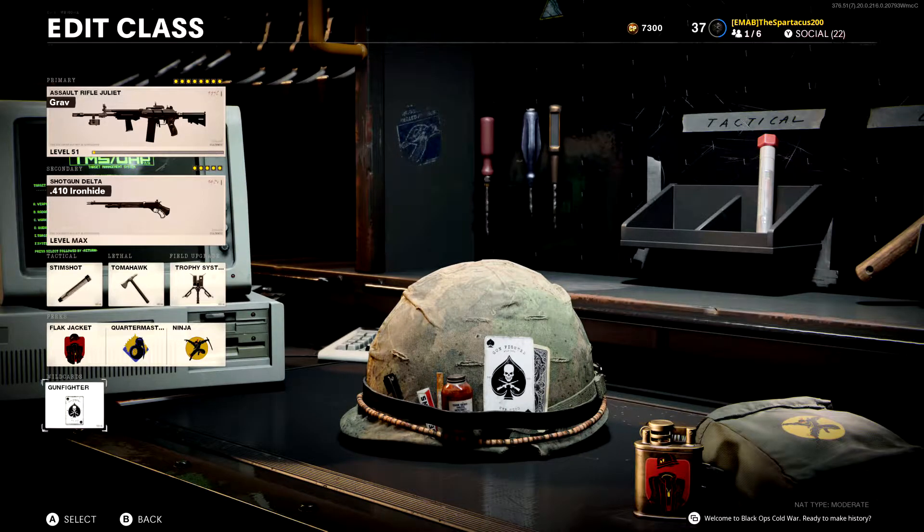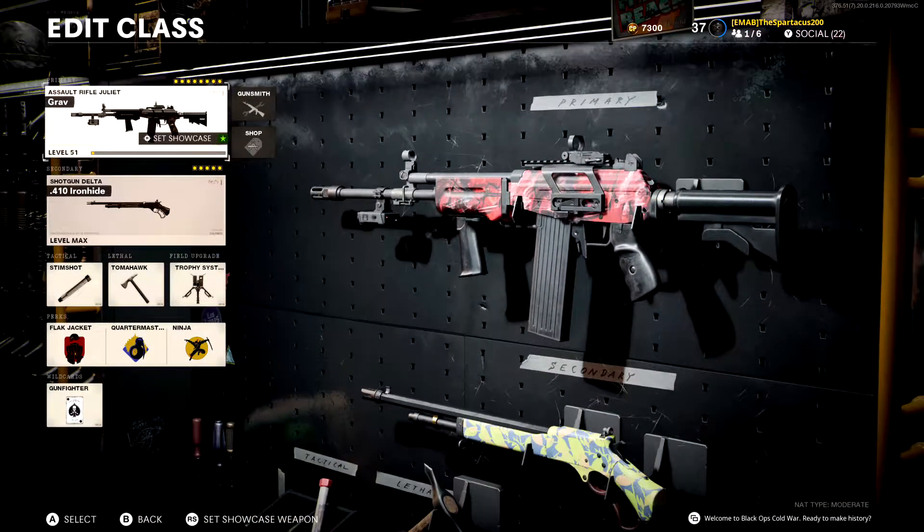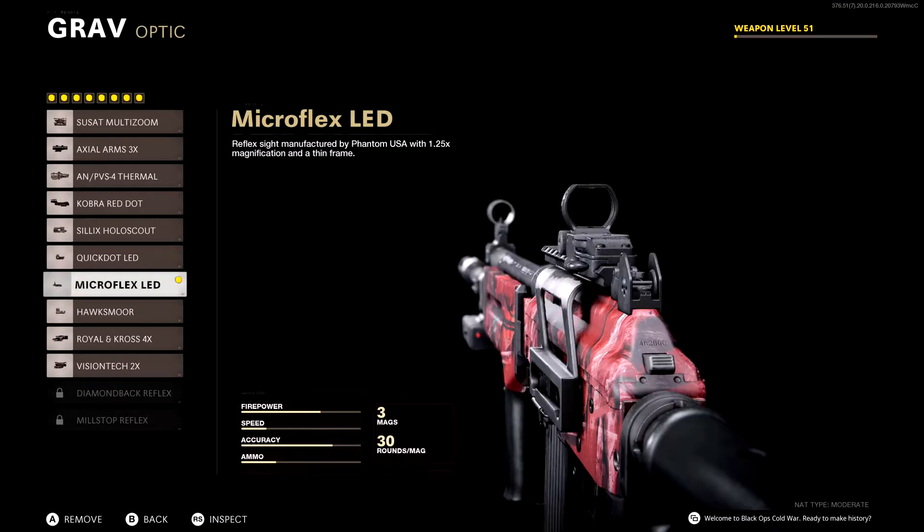I decided to use Quartermaster so my equipment gets recharged. And then of course Gunfighter is going to be our wild card, because I really do think the Grav performs best when you maximize the number of attachments on it — which is why I'm using Gunfighter.